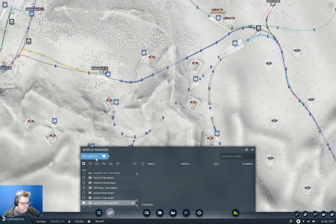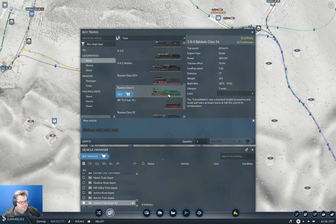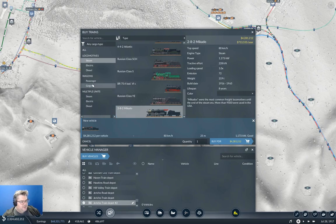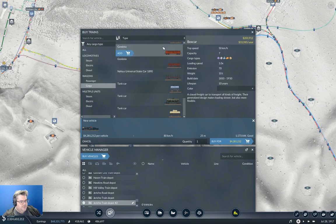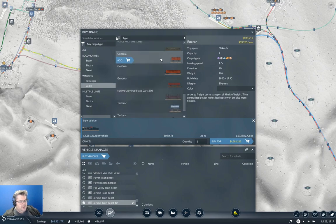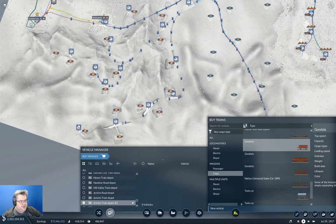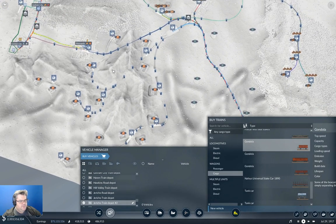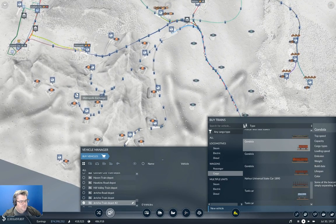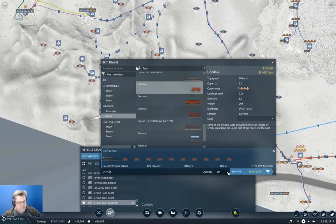Now we're gonna go in here, we're gonna buy vehicles, and we're going to go with steam because we don't have diesel yet. We're gonna go with this guy, and then cargo — we're gonna need these guys. Gondola — that will do. I think we need ten of these. Let me count: one, two, three, four, five, six, seven, eight, nine, ten, twelve. Yeah, it's twelve. So that's gonna be twelve gondola cars then.